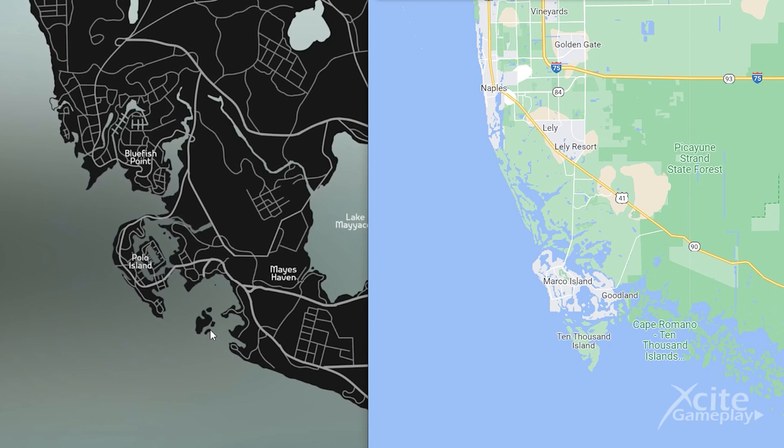Also a very nice detail is this part on the west called Polo Island. When we looked at what this is based on in real life, we noticed Marco Island. Rockstar thinks they are funny — Marco Island is called Polo Island in GTA 6, so we have Marco Polo. The roads are also similar. Look at Route 41, which connects the island with these two roads — you also see this on the GTA map.